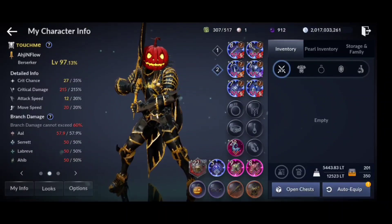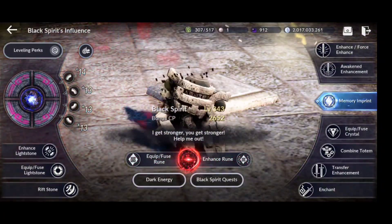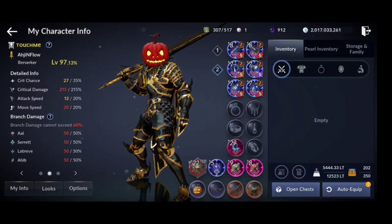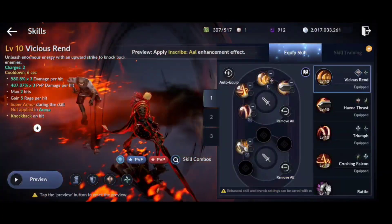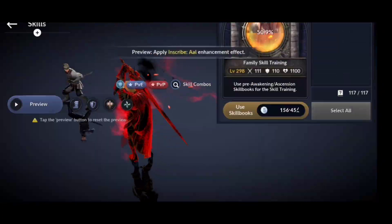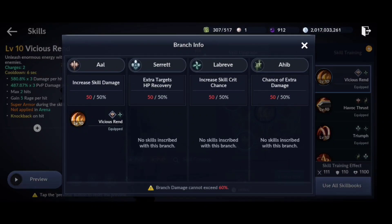We have here a 50/50/50 setup, and I'm going to remove my runes so we can have a fixed 50. So all 50 percent — that's the default max of branches. First we will use Havoc Thrust with no buff and no skill branch. You can see the skill branch over here in your skill sets. We have Al, Seret, Labrive, and Ahib.